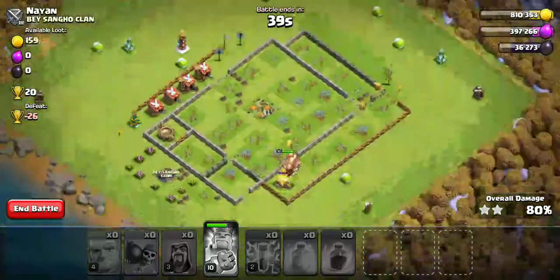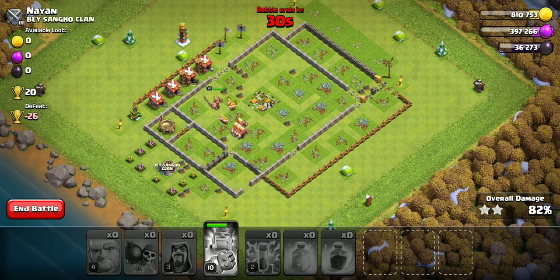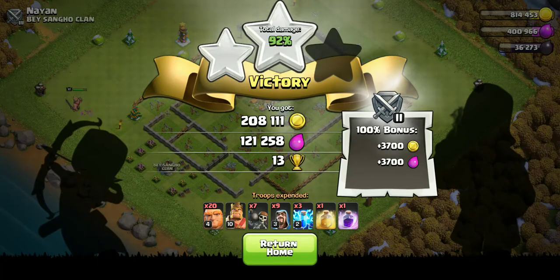Soon we're gonna upgrade our town hall. Yeah, no three star on this one, but we only need two stars anyways. Nice amount of trophies though. You know what, I would like them all to be able to destroy all those barracks - that's always gonna get me more trophies. Oh, you know what would be cool - if you could spring trap a hero. Oh god, that'd be horrible. Thousand thirty seven trophies, and we just got our loot bonus. Almost a million gold there.